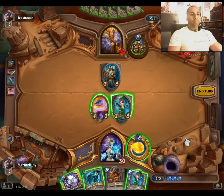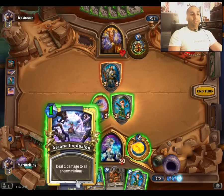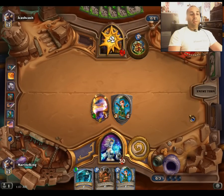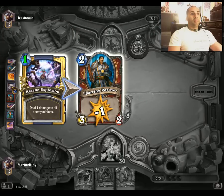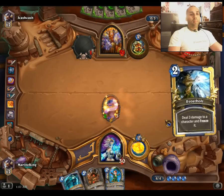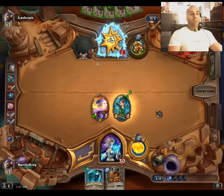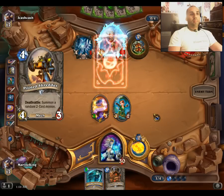I'll go ahead and use Arcane Explosion now. If I play the other Apprentice and then play the spell, I'm still losing one of my minions and I don't want that. Arcane Explosion isn't something we'll always get super great value from, so I have no qualm about using it early. We'll play Sorcerer's Apprentice and Frostbolt this minion — we don't want to put him in a position where he can easily clear. We want to make this a little more difficult for him.